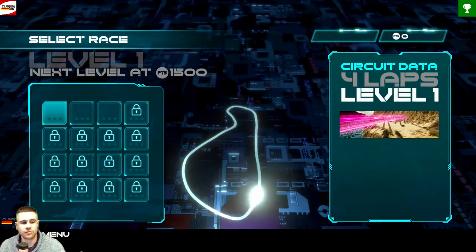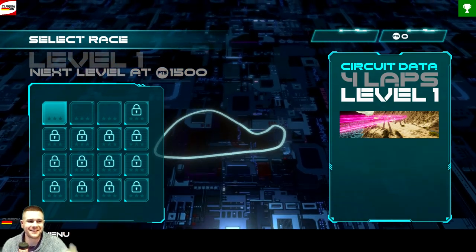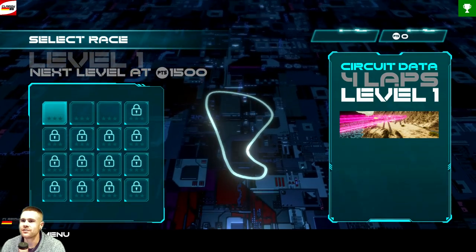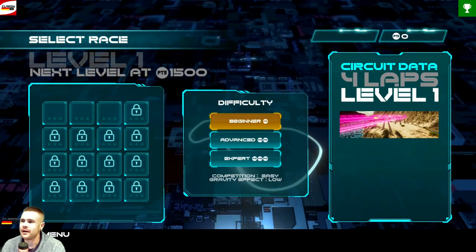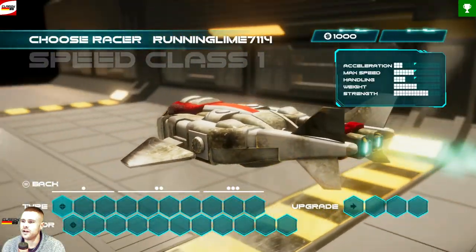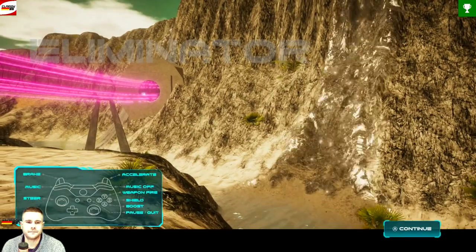Trust me, it's easy. Thanks to Straight Viper again — Reddy Red — congratulations for finding this. So the first thing we're going to do: we go to the first level here, choose Eliminator Race and Expert. For the ship, it doesn't matter which one you choose — just choose the first one, press A three times.